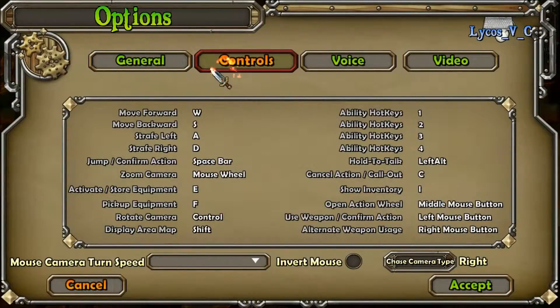Controls, let's see: open action wheel, show inventory, cancel action, call out, ability hotkeys, display map, rotate camera, pickup equipment, activate store equipment, zoom camera, zoom camera, jump.